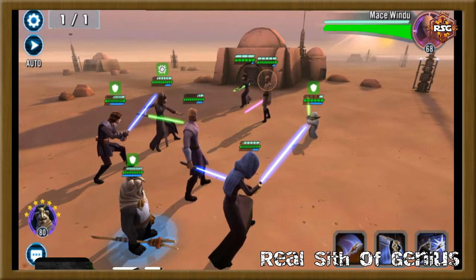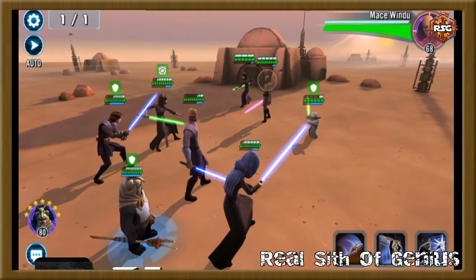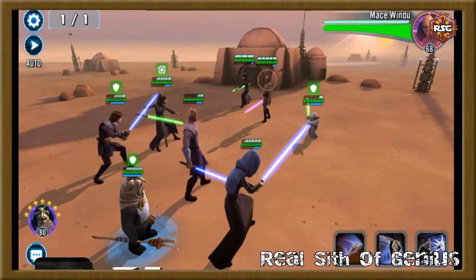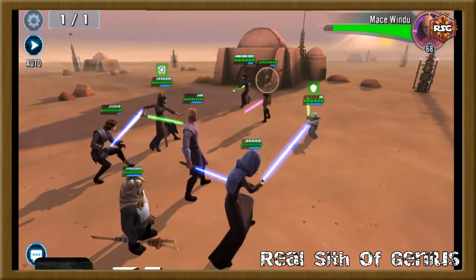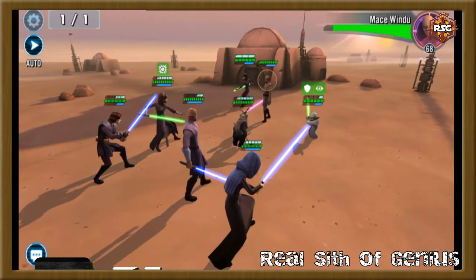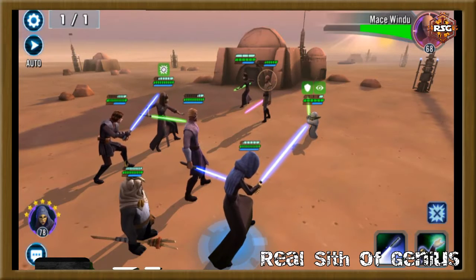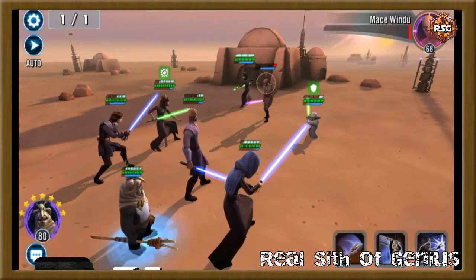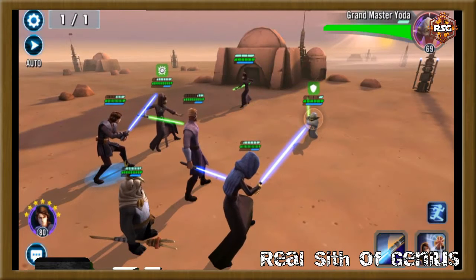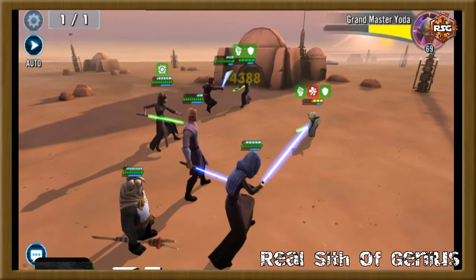Moving on to Mace. In these fights, also keep track of the healers' turn meter. Every time I've killed an enemy, I haven't been in danger of Lumi casting a heal that negates damage — but always watch for that. I'm starting relatively fresh so I can take out Mace pretty easily. Barriss is a low damage dealer, and Yoda has Battle Meditation which gives Tenacity Up and distributes his buffs — I don't want Yoda spreading Foresight, so I'll use that ability to remove it, then go back to Mace.